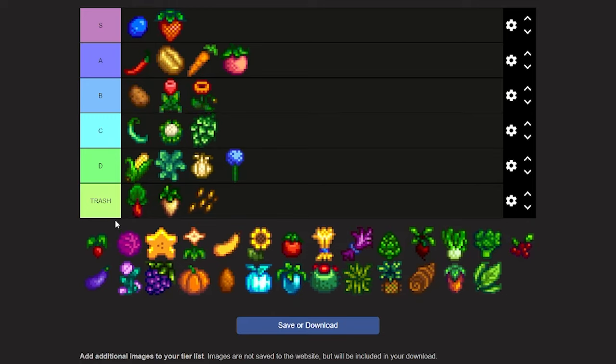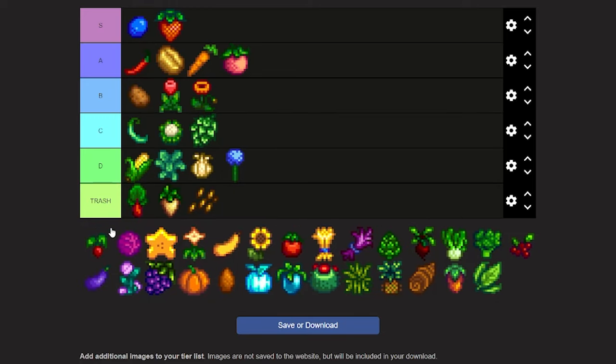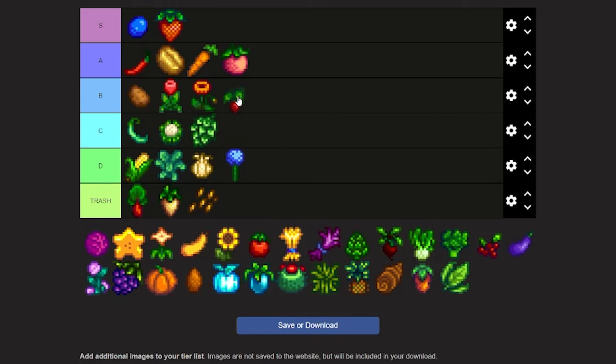The next one is the radish. Radish takes six days to grow, you can only buy it for 40 gold from Pierre and 50 gold from JojaMart, but it sells for 90. It's not that bad as a one-time thing, but there's really no reason to grow it unless it's for a quest or bundle. I'm just gonna put it in low C.